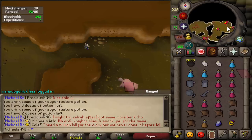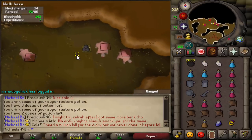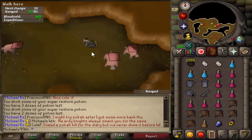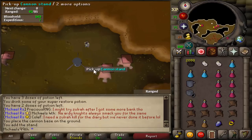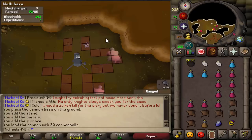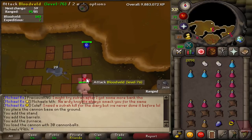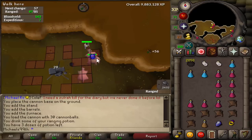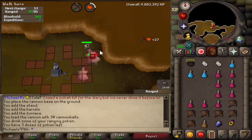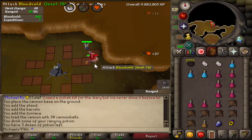I got my first Bloodveld task. For this task I usually go to the upper right room in the Stronghold Slayer cave and place my cannon right here. I don't like this task so I'm using Expeditious Bracelets. Once you've placed your cannon, stand here and you should get double hits for all the Bloodvelds that attack you — double hits for this one and also for the other one. But I don't think it's a task worth extending.